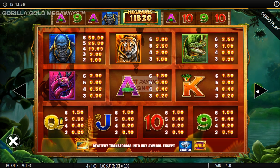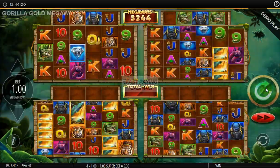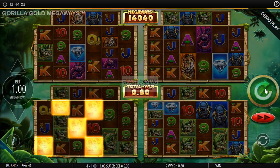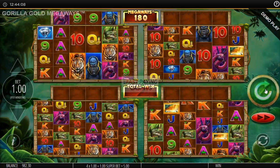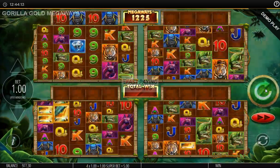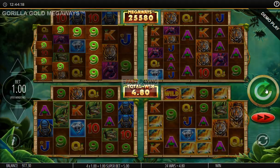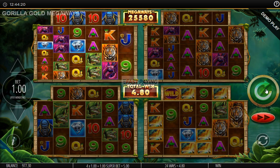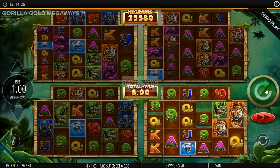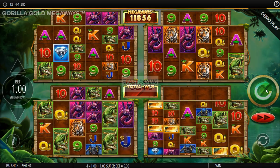That's pretty much it — we'll have a few spins. We've seen the wild and the feature. It is a volatile slot. The RTP is 97%, which is quite high, and I don't believe that can be changed by the casino. There are the mystery symbols — they look like gold nuggets or something — and they can appear on one or more grids, usually just one.